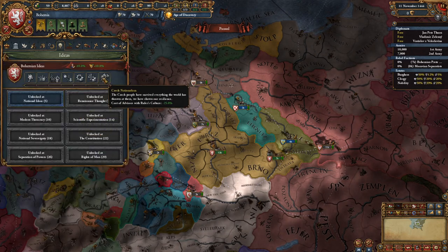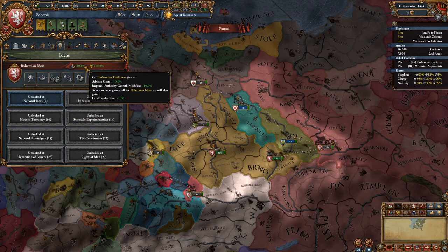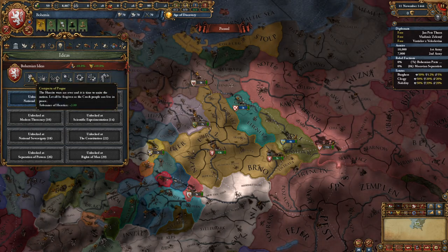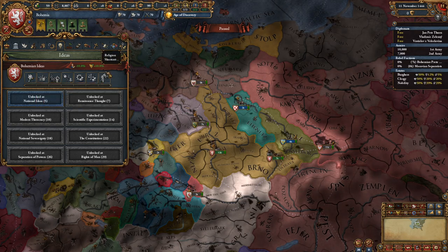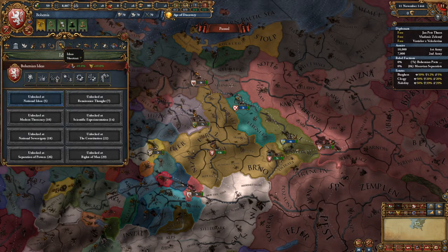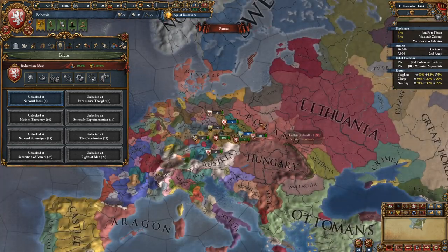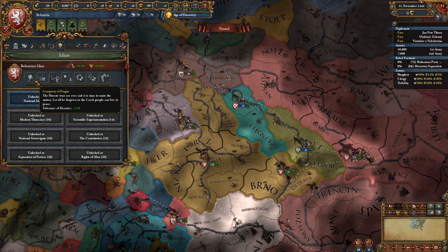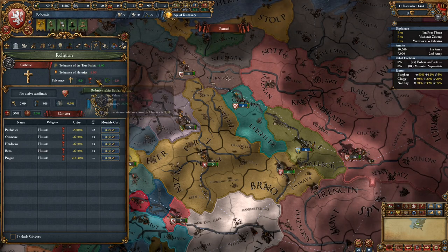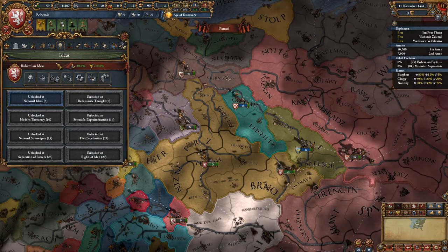Now let's go down the Bohemian ideas, which haven't changed much. You've got negative 10% advisor cost and an imperial growth modifier — incentivizing you to stay Catholic, have good advisors, and promote imperial unity. You've got the Compacta of Prague: tolerance of heretics plus three. If you're Catholic it makes you tolerant of Protestantism, Hussite, Reformed, and Anglican. It's useful to stabilize your country and becomes even more powerful if you go Hussite, since you lose the Catholic negative-one tolerance of heretics penalty.